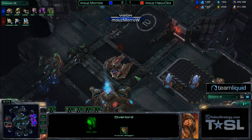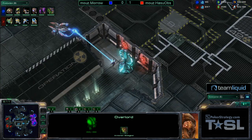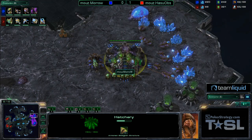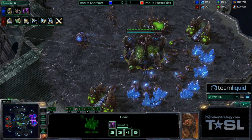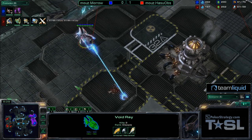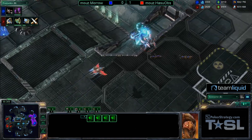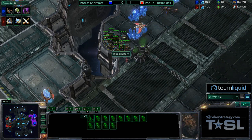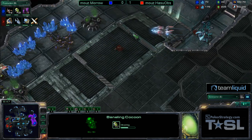Morrow is in a somewhat awkward spot — he wants to get another Queen out but he's got to wait for Ventral Sacs and Speed Overlord to finish. We see a Baneling that's done, we see a bunch of Speed Zerglings rolling in. This is going to be a really exciting match very soon. Once those Overlords get cross-mapped we see one Overlord making its way over, the Zerglings continuing to stockpile in the middle, and if you're Hasuabs you're going to be wondering why everything is rallied — and there you'll find a pack of Banelings morphing by the natural expansion.